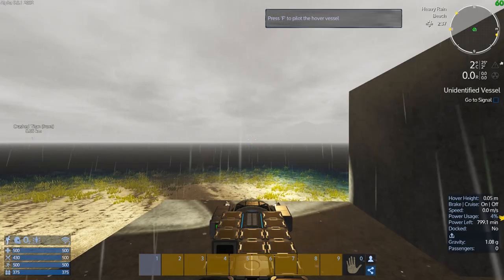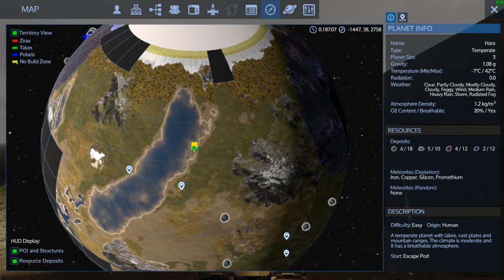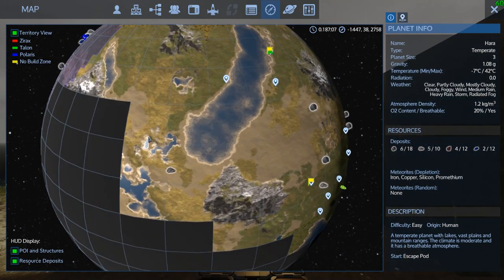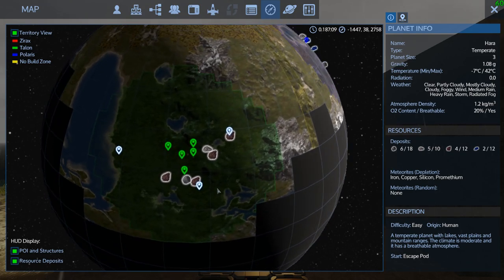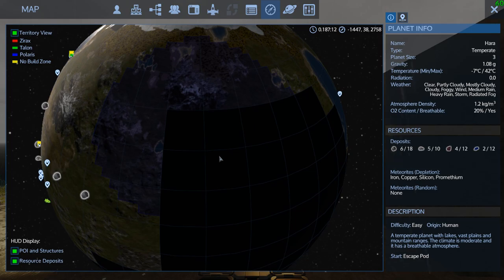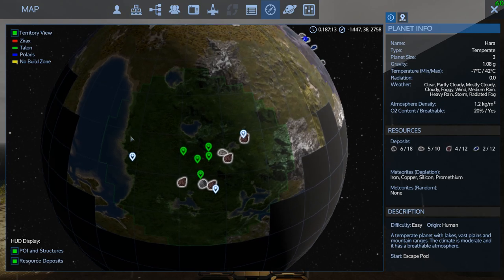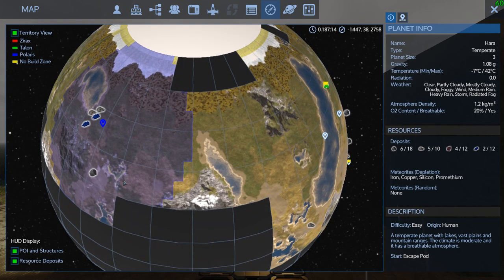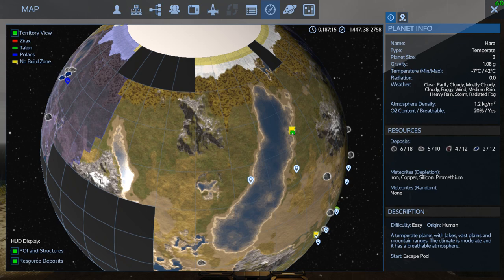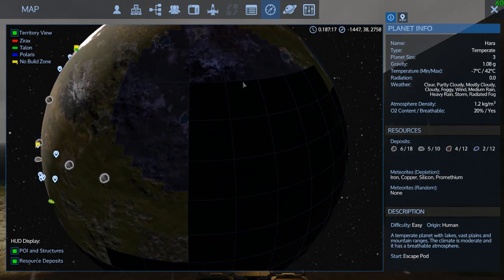I think what we need to do is actually grind Talon rep, because they've got all the copper. If you look at their map, they've got all the copper. I've got four out of twelve that I've uncovered — I need that copper. I don't have squat copper unless the Polaris over here have it.